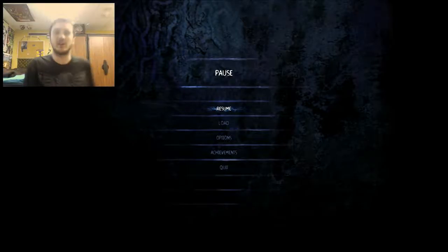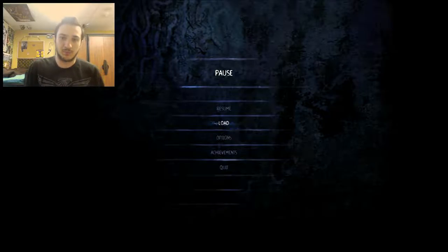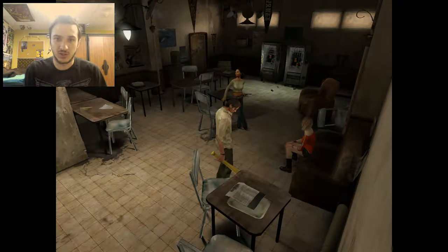Hello everybody, this is Sci-Fi here and we are back with more obscure. Now last time I was having trouble with the controls, but I finally figured out and I got my d-pad to work. There is an option — you just have to go to settings down here in the options menu. Pretty simple as that, so let's continue with the game.